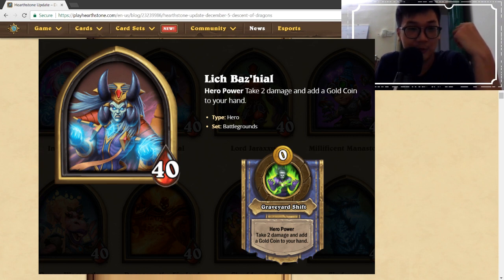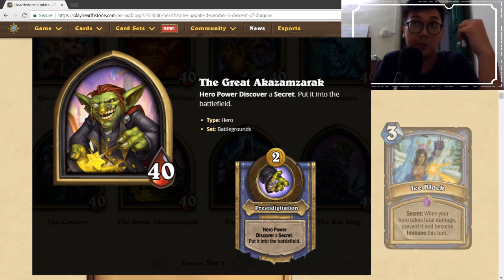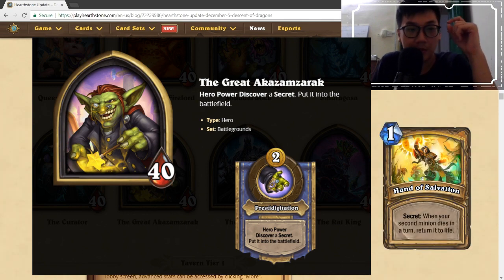The Great Akazamzarak will now be harder to get Ice Block consecutively. This is the hero where you continuously get secrets, and the way it worked was you keep getting Ice Block which lets you avoid lethal and stay alive for a really long time if you kept getting lucky with consecutive Ice Blocks. They removed that, so Akazamzarak is going to drop in viability as well. They also removed Hand of Salvation as a possible secret.